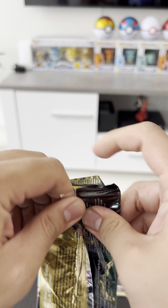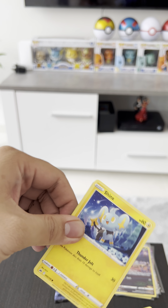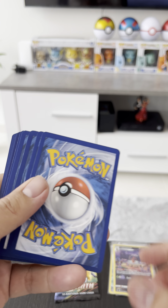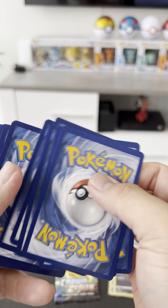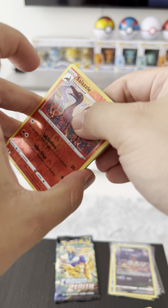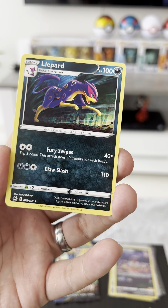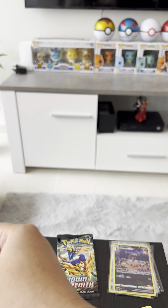Second to the last pack — give us something good. Slazzle reverse holo. And Lapard rare.